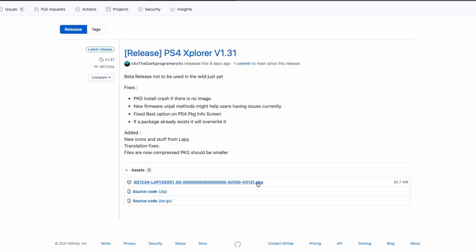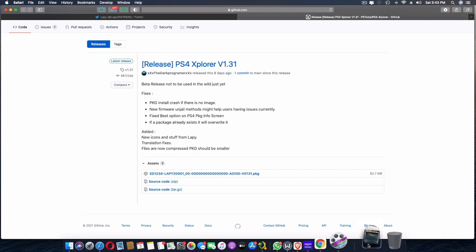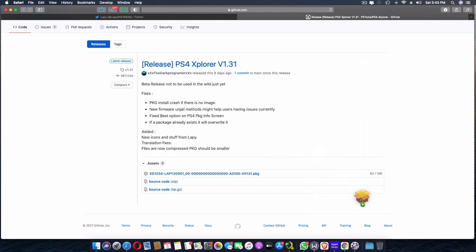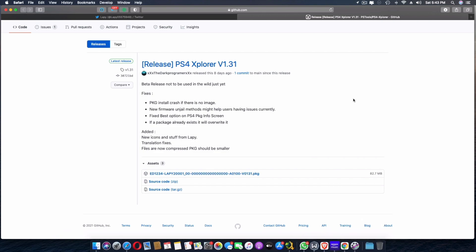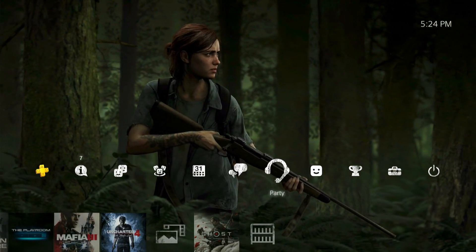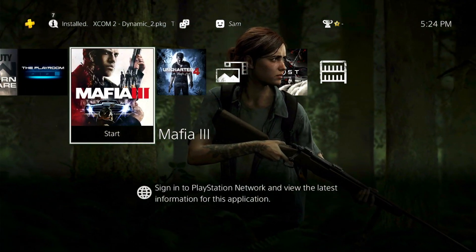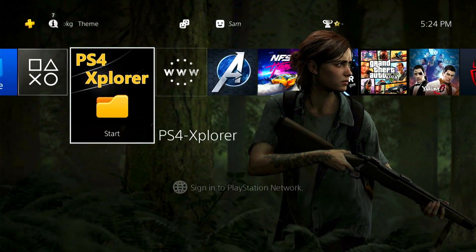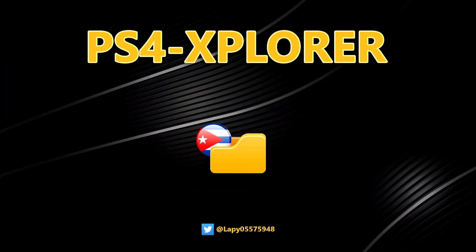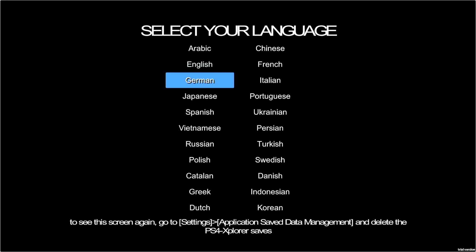Click on it, download the package, install it, and once it's installed you should be able to see it on the home screen. Scroll all the way to the left and there it is — launch PS4 Explorer by Lappy. Apparently he's Cuban, so there's a Cuban flag there. You have several language options to choose from.